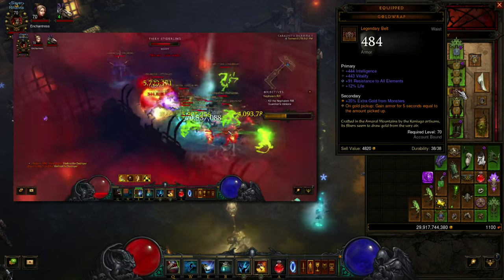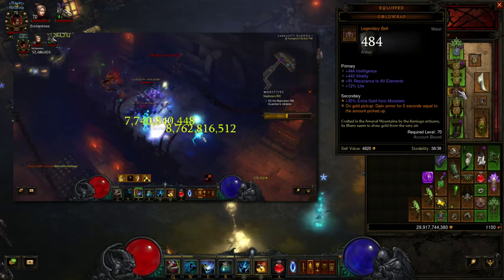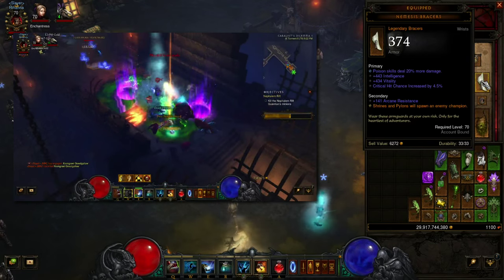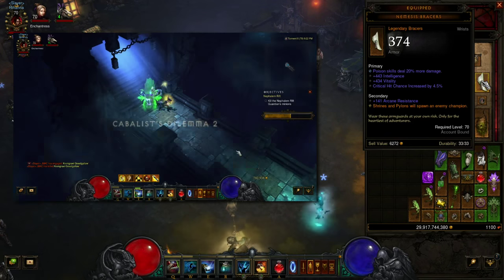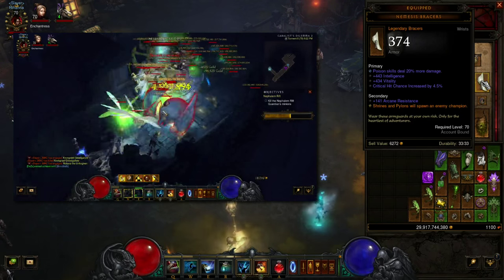The Gold Wrap for the belt — with the Boon of the Hoarder legendary gem, as soon as you start picking up gold at the beginning of a rift you become basically indestructible. You have to be careful at the beginning of the rift to not die right away, just like any gold wrap build. I'm running Nemesis Bracers on my character so I don't have to hot swap when I come to a shrine. Make sure you're running Nemesis in some way, because the more elites and champions you kill, the more InGeom procs you'll have.